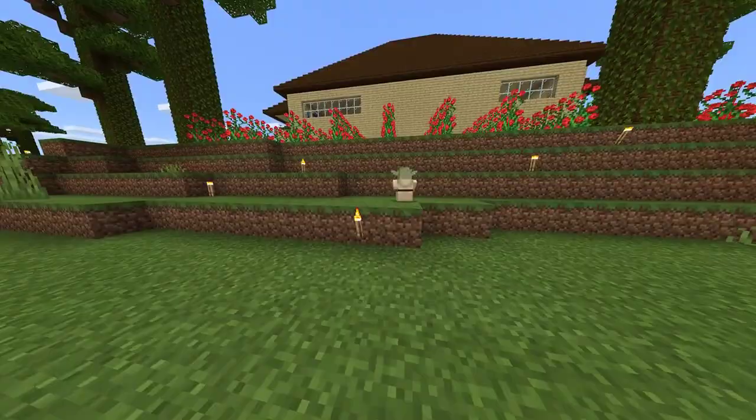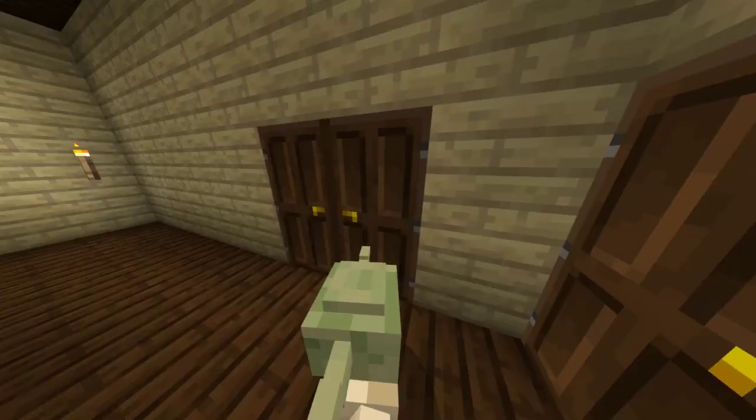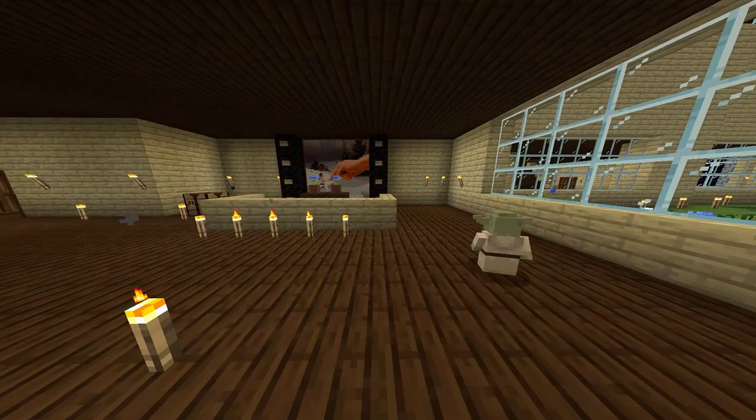This is our front area, as you can see. Over here is our living room. It's pretty average, as you can see. Right now we're watching Kung Fu Panda. Nice, that's a good movie.